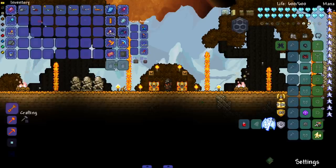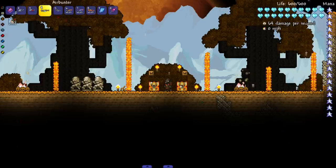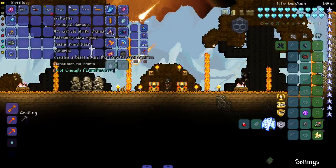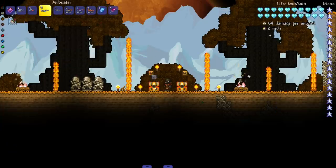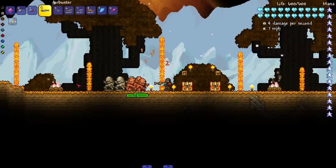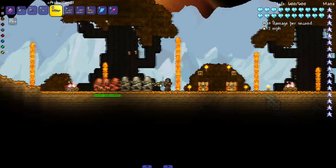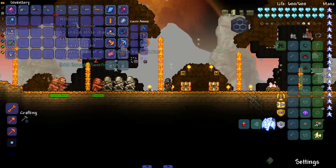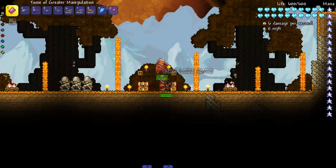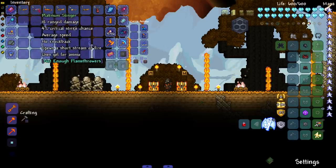Next up, the Air Buster creates a blast of air that knocks back enemies — I don't know if this is a subclass-of-a-subclass thing or if the mod creator just felt like adding it. It doesn't actually do damage, which is interesting, and neither does the Air Buster 2 — they don't really push enemies far back either. I'm not sure what the point of these weapons are. Anyway, let's get to what everyone wants to see: the flamethrowers.